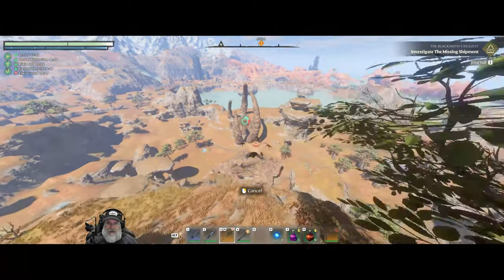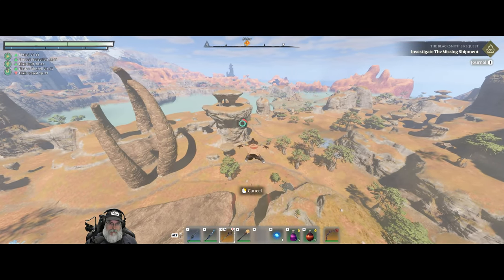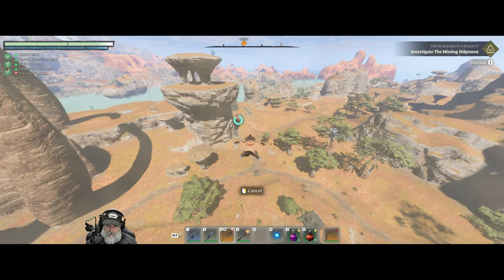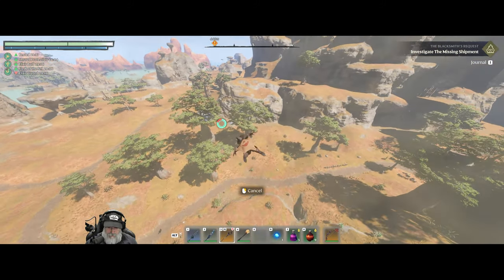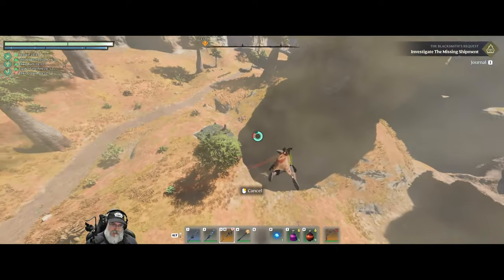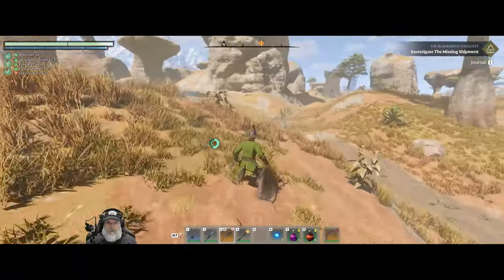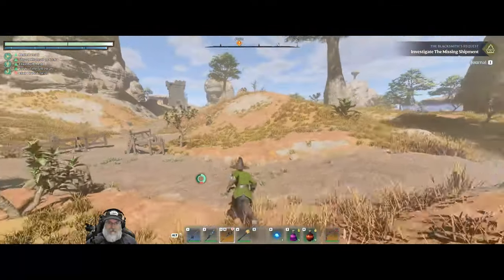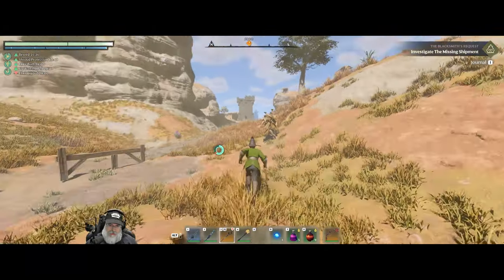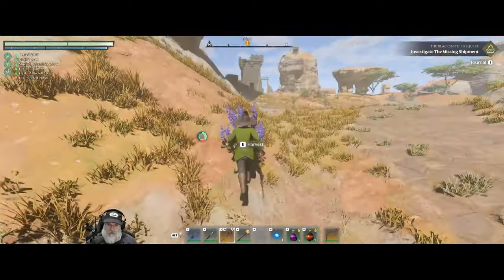We'll go down and get these blacksmith tools, and if we have time we'll see if we can run back over to the spire and do that as well. Is this a save point or a flame thingy? I think it's just a save point. We already went to this place over here and did the first part of that quest.